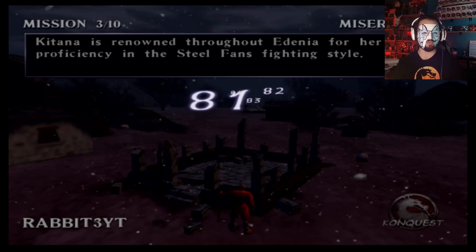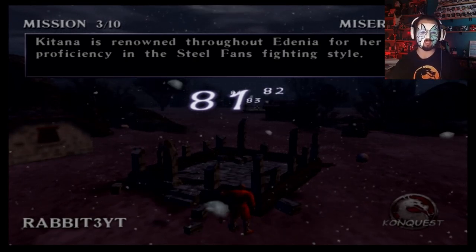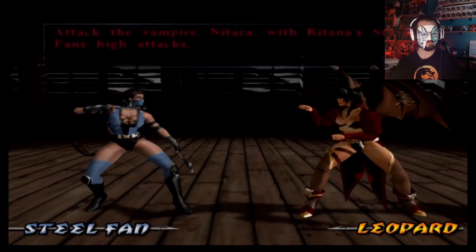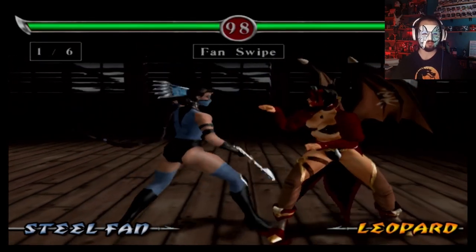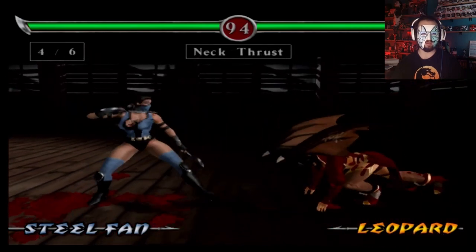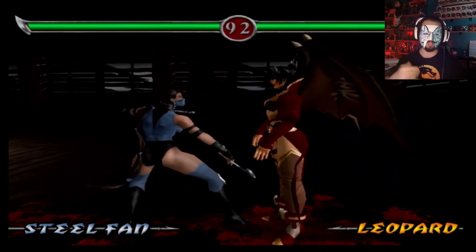Katana is renowned throughout Edenia for her proficiency in the steel fan fighting style. What did her steel fans have to do with the story? Attack the vampire Natara with Katana's steel fan high attacks. Once again, I fail to see what her steel fan fighting style has to do with Natara.